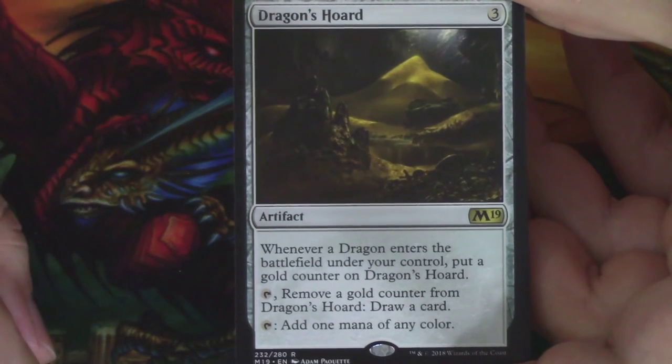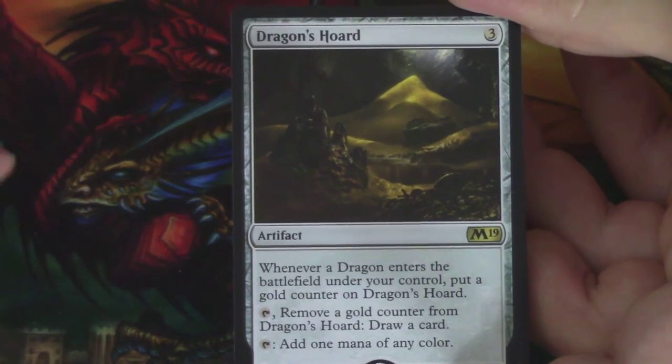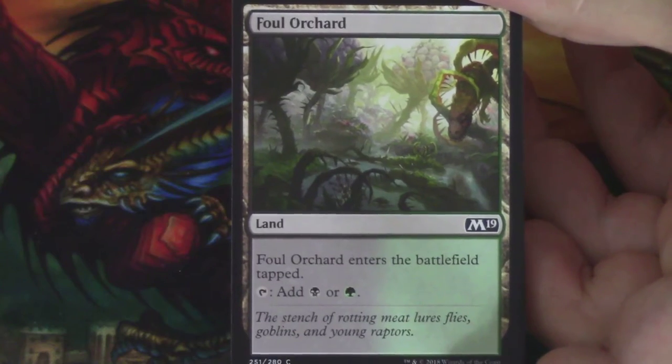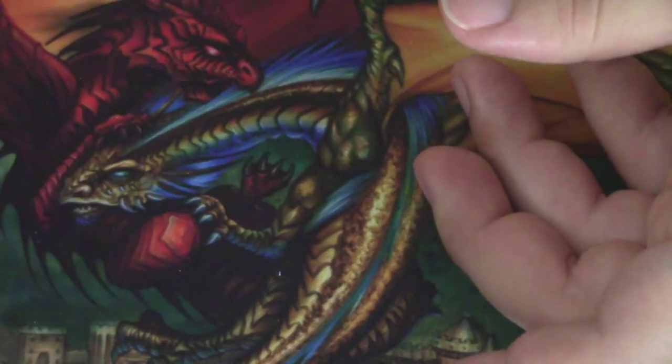I've heard a lot of people liking this one. Maybe it's just for limited, but if it ever makes it into Constructed, it could be some value. So here's Dragon's Horde. We have a Foul Orchard — not a basic land, always nice to see — and a Soldier Token, gorgeous Soldier Token.